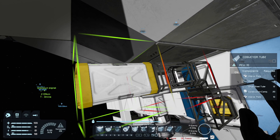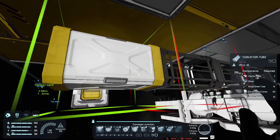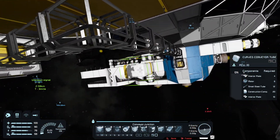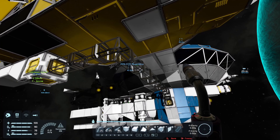Yep, we need to get rid of this turret right over here. So we'll somehow connect it with the conveyor tubing. I don't think we can go up here - if we do we can't get back down. I think we have to build it this way because it's not a full block over there. That goes to the refinery and such.